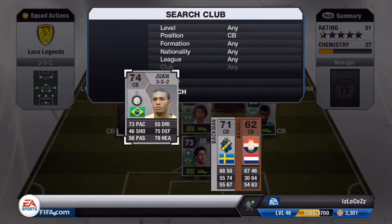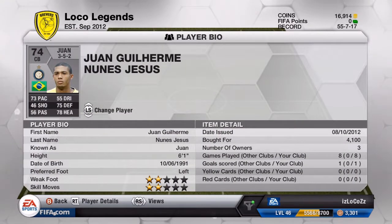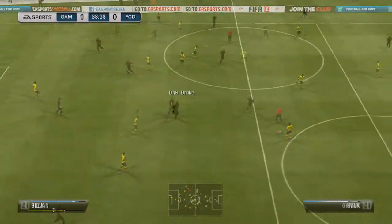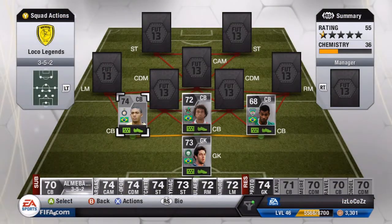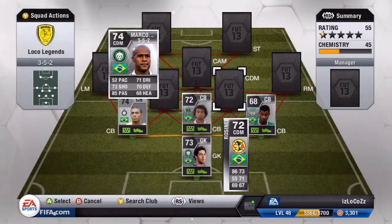My last centerback is Juan. This dude is really really good — only 73 pace, but he seems faster to me. You can see him going up to Hulk and intercepting the ball, just outdoing him every time. You could go with Kanu, but I use him in another team so I'm saving him for that one.